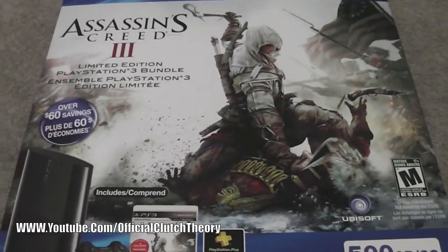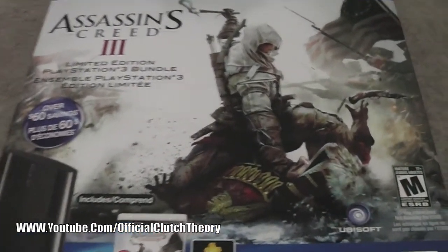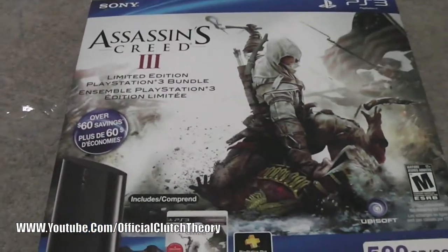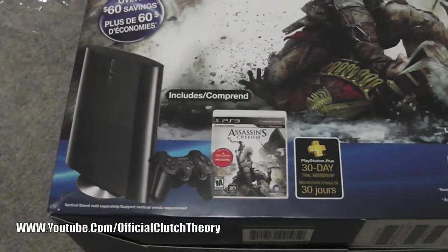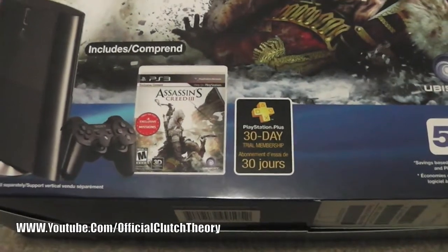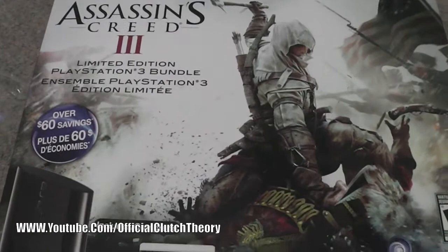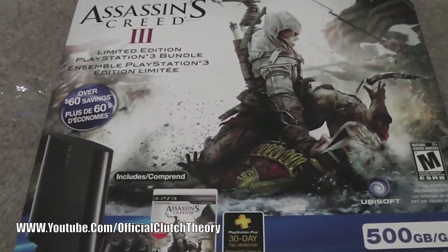I think this video is going to be uploaded first, so make sure you go on my channel and check that out. I got the game with the bundle, which is why I did a separate unboxing for the game itself. This is the new PS3 Super Slim 500 gigabyte bundle — massive hard drive — with the controller, the game, a 30-day voucher for PlayStation Plus trial membership, and of course Assassin's Creed 3 included. Retails for $299 and I got a good deal on it.